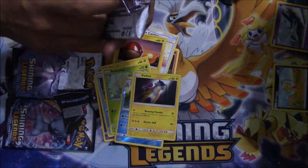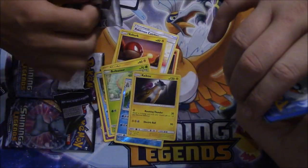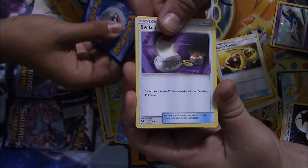It's a Raikou! A Raikou with a little lightning energy, little energy retrieval — definitely keeping that Double Colorless Energy.